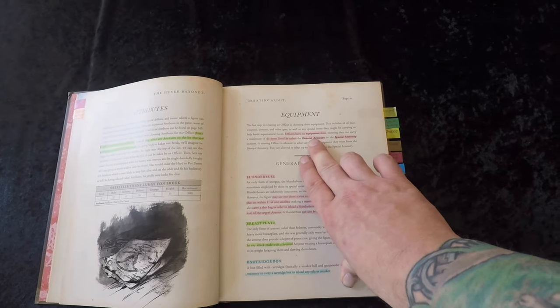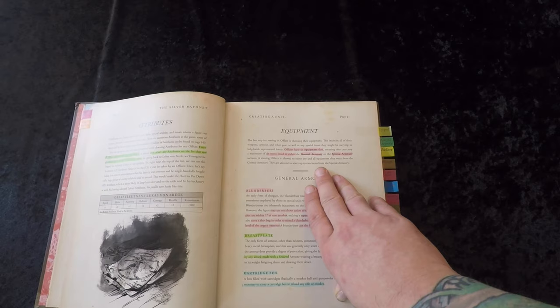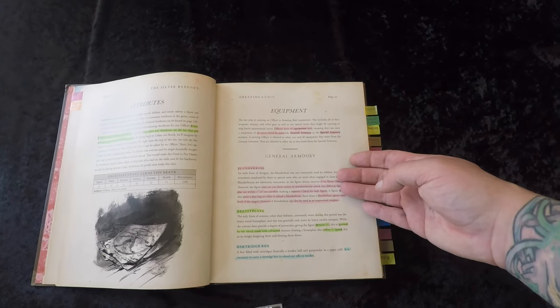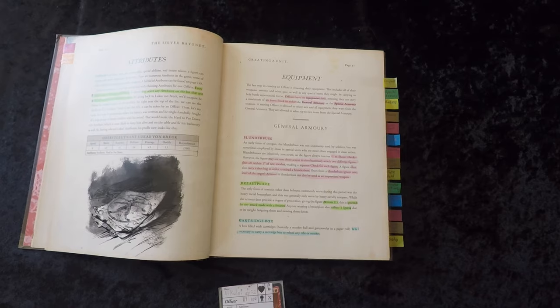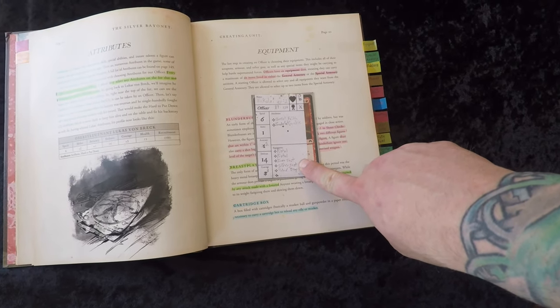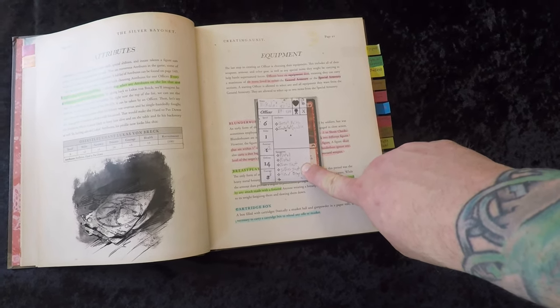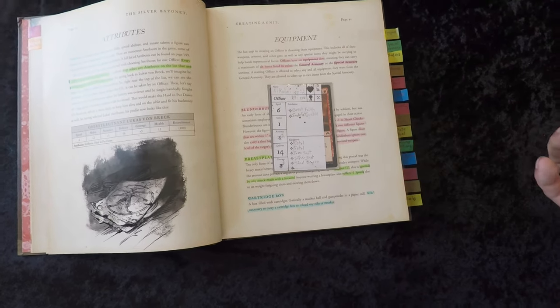For equipment, like in Rangers you have six equipment slots, meaning you can carry a maximum of six items from the general armory or special armory. Starting officers can take from anywhere and are allowed to pick two items from the special armory. You don't have to fill all six slots — it's probably actually good to leave one empty so if you find loot you have a bag slot for it. For Nikolai I took two pistols, plus iron shot and silver shot from the special armory, covering both common allergies, and a hand weapon since he's modeled with a saber.